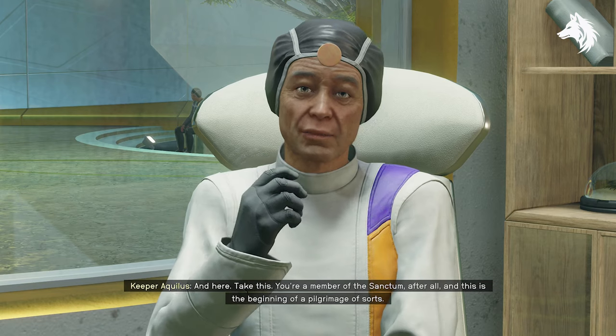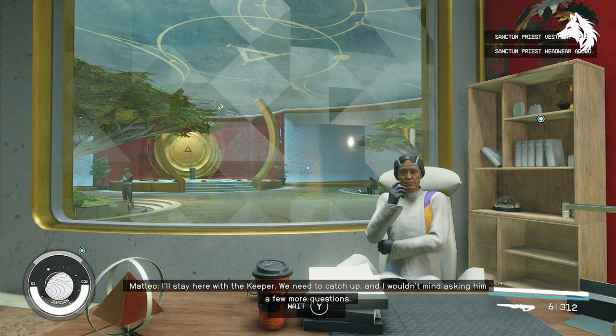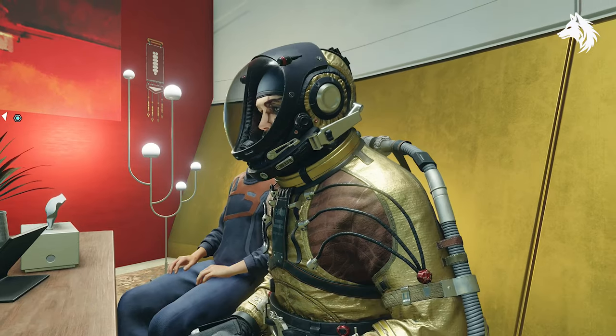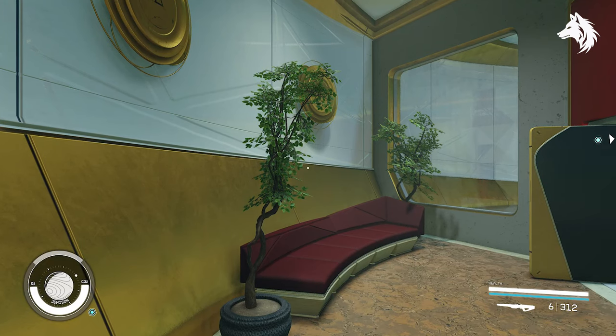Play through the story until you get to the mission Unity, where you speak with Keeper Aquilis. He will give you the Sanctum Priest outfit. Now for this unique reward, you must have the trait Raised Universal or Raised Enlightened, or else he won't give you anything when you speak with him. But if you do have either of those traits, then you will get the outfit from him.